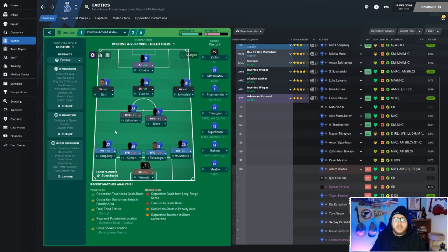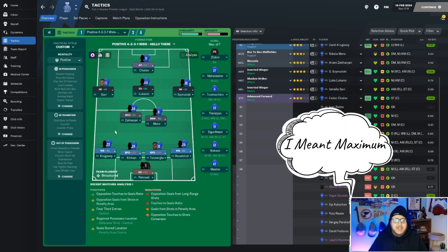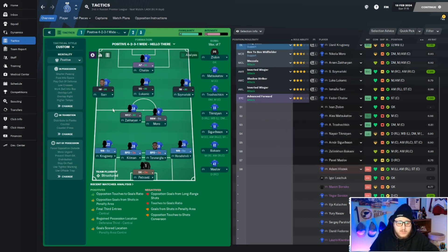If you want a well-balanced tactic and formation, you want well-balanced roles. With your center backs you may want central defenders who can defend and be comfortable with the ball. You may want a complete wingback who is very good both defensively and offensively. Winger-wise, instead of inverted wingers you may want an inside forward or a winger. We're going to be breaking all of that down today as in-depth and as quickly as possible.